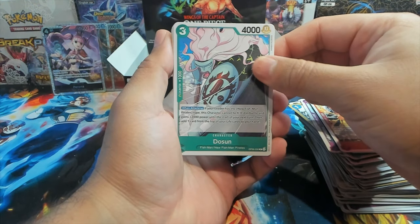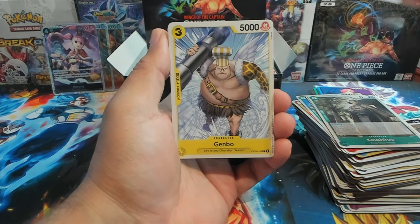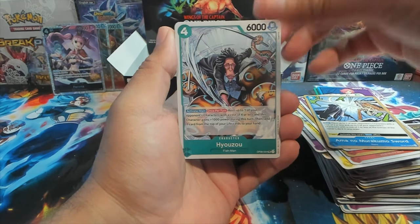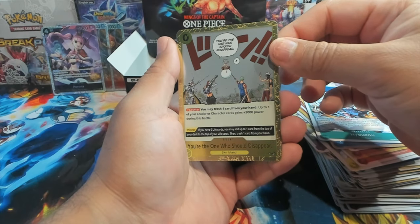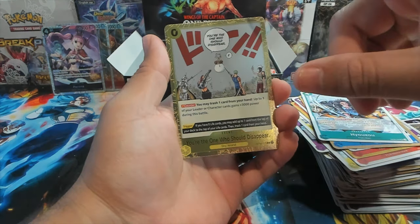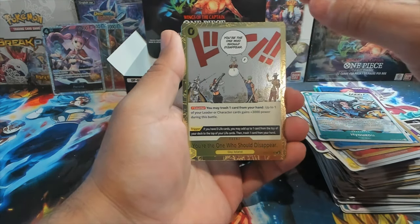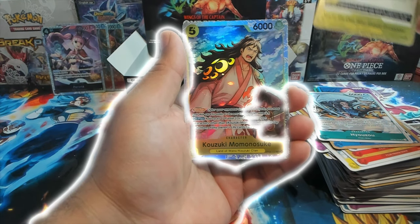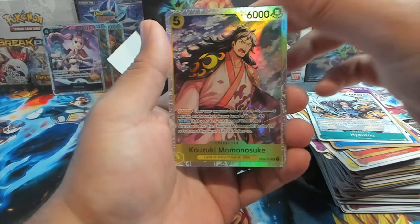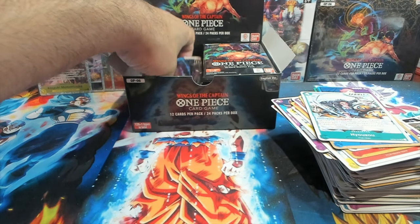Last two packs from the left side of the box. We have Dosan, Vinsmoke Niji, Vinsmoke Ichiji — so it's the Vinsmoke crew — Sora, Hyozo. First rare is 'You're the One Who Should Disappear' — I really like the event cards with the gold bordering as foils, they look so good. And we have a Kozuki Momonosuke! Nice, we got four SRs on the left side of the box.